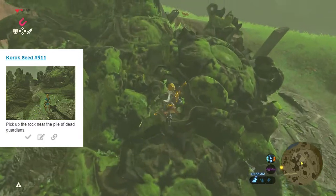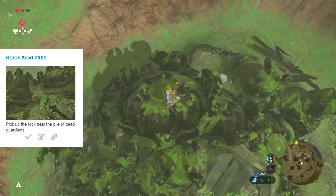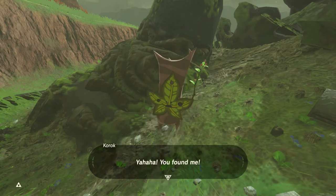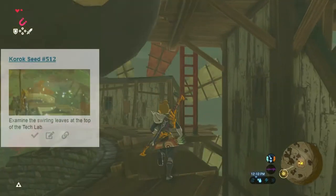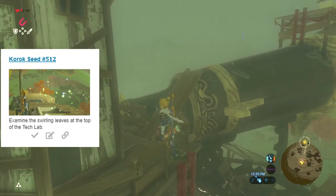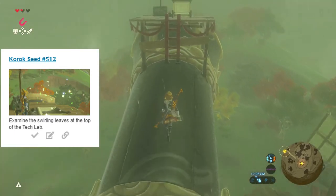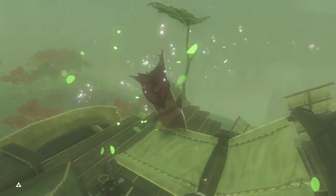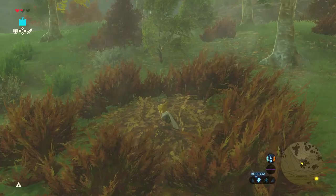Seed number 511 is hiding in a pile of discarded guardians up at the Akkala Tech Lab — specifically a stone at the back of the pile. Pick it up, claim the reward, then drop the rock back down. Seed number 512 requires making our way to the top of the tech lab, where an observation platform has a lawn chair under an umbrella housing another set of non-moving fairy lights. We interact with those and claim the reward.